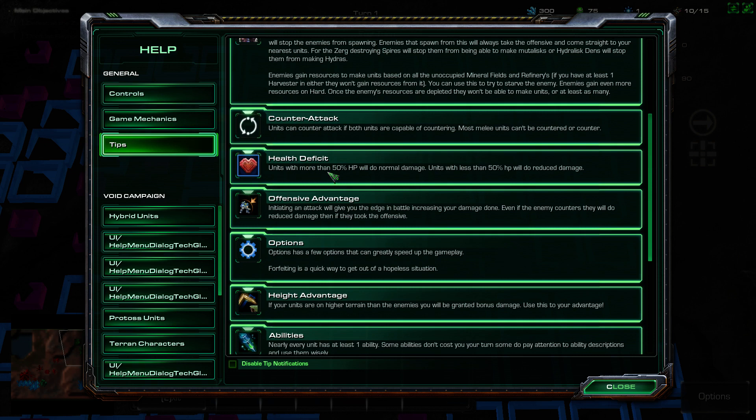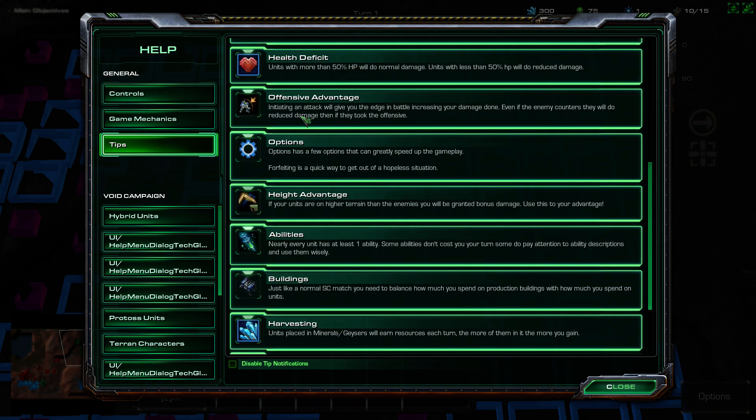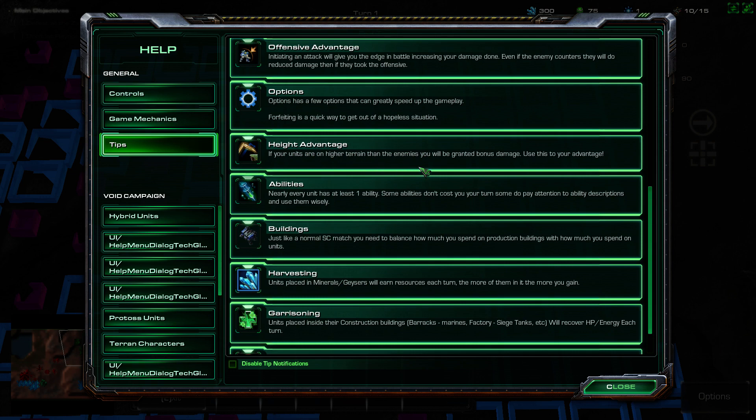Health deficit: units with more than 50% HP will do normal damage, less than 50% will do reduced damage — so units below half HP are tired. Offensive advantage: the initial attack gives you the edge in battle, increasing damage done. Height advantage: higher terrain grants bonus damage. At least every unit has at least one ability, and some abilities don't cost you your turn, so pay attention to descriptions.